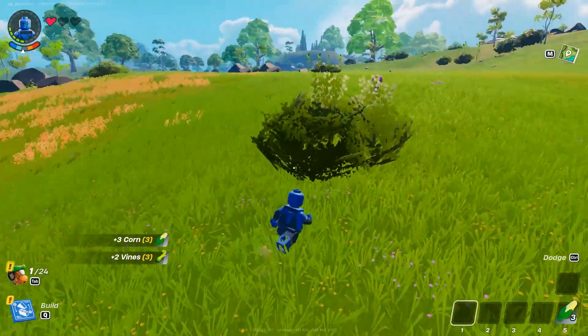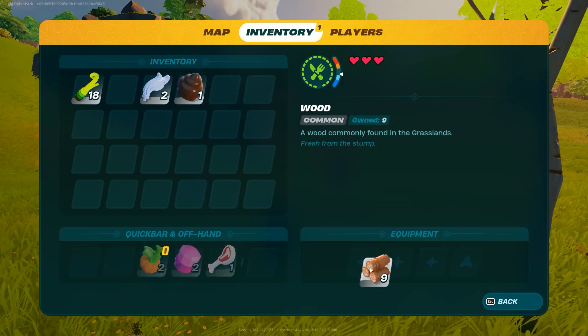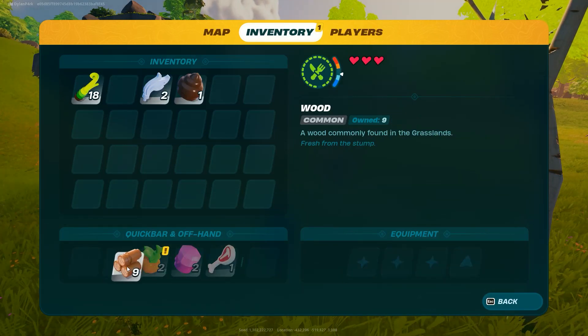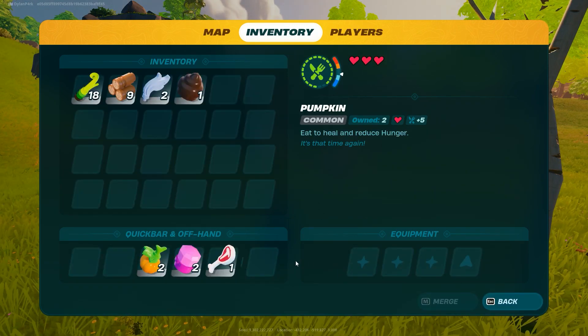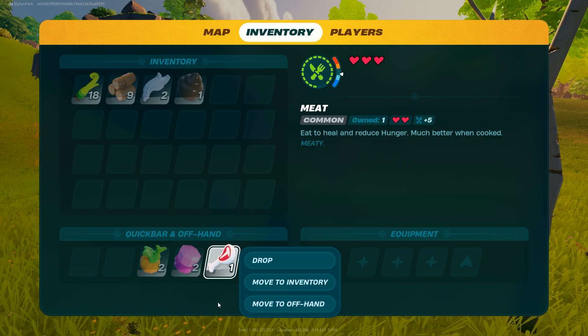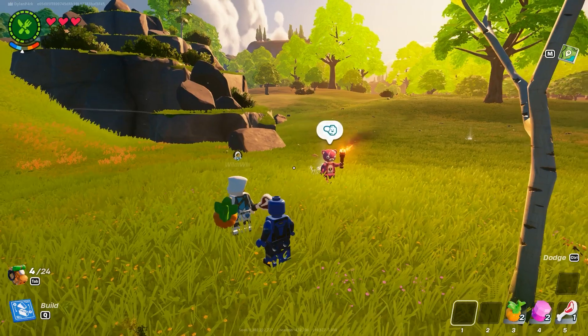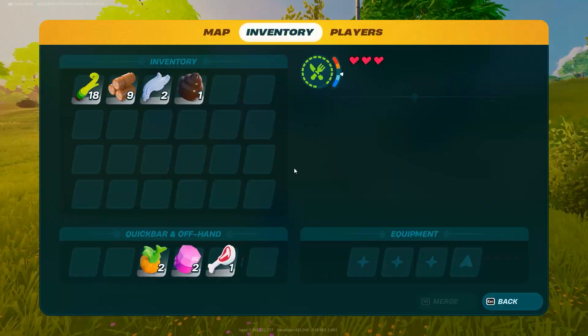That's what threw me off. So right clicking stuff in your inventory you can move to off hand - that's what you have in one hand. Oh, I got two things. I would do that. Yeah, food and like a torch in one, then so Minecraft has that.